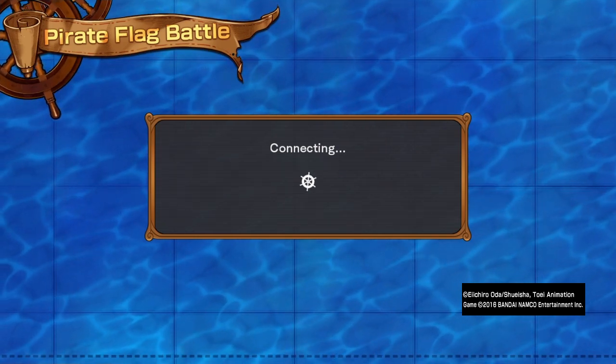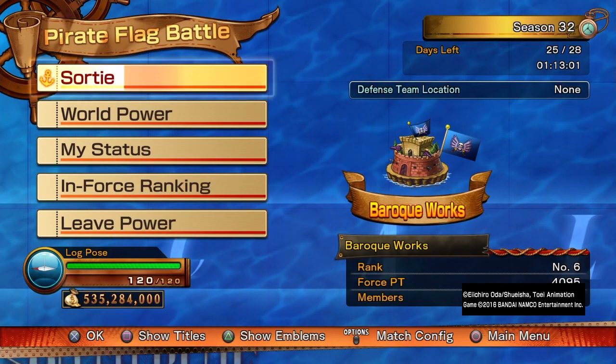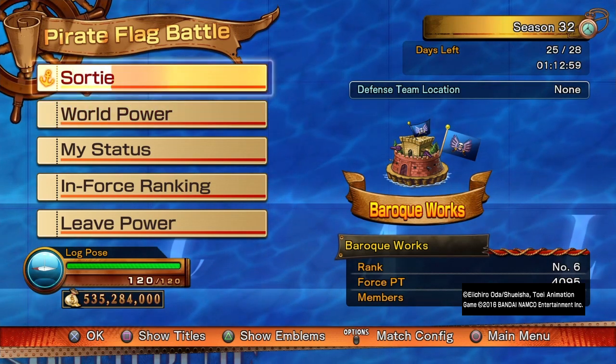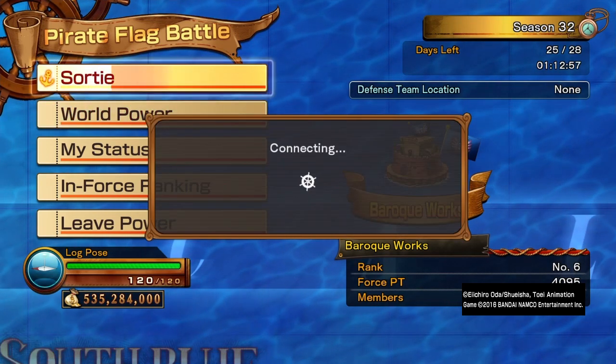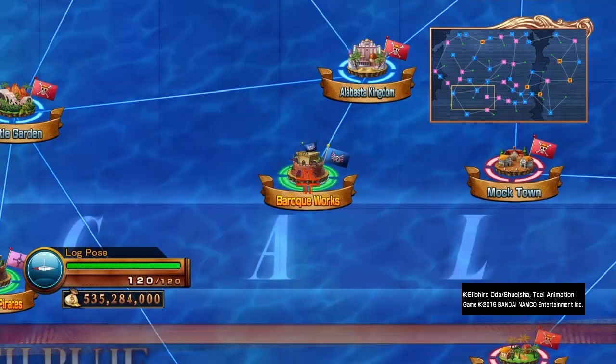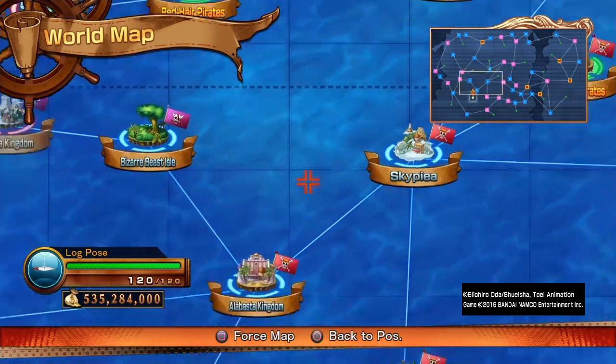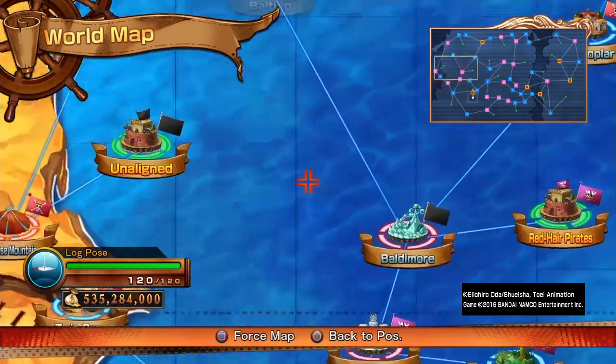So I'm just going to put it out there. This is how you rank up your characters really quickly. In story mode, which is not really long, you need to level up characters. And also in this mode, Pirate Flag Battle, you need to level up characters. So what you do is you look for a raid boss.